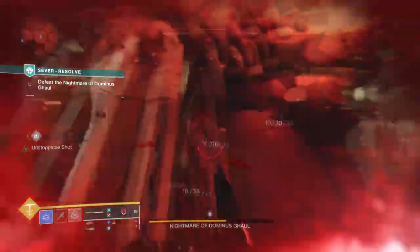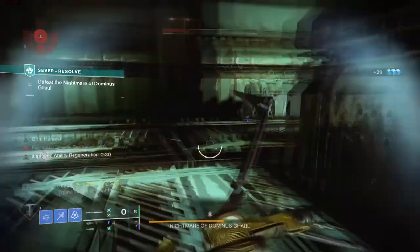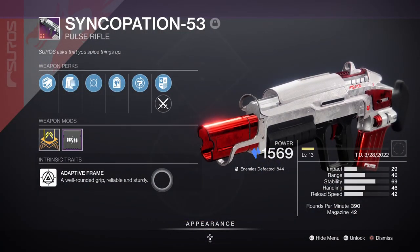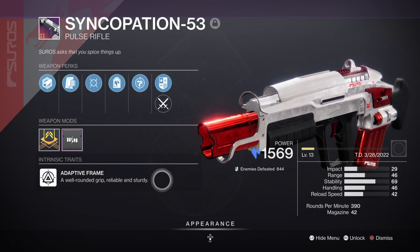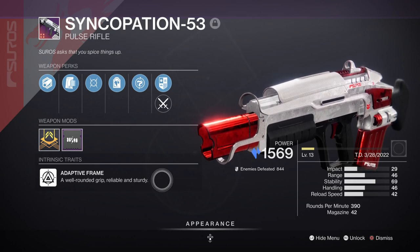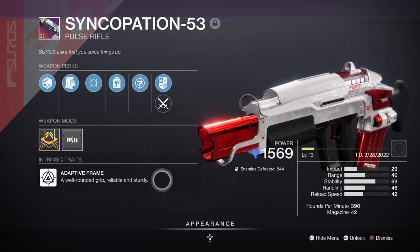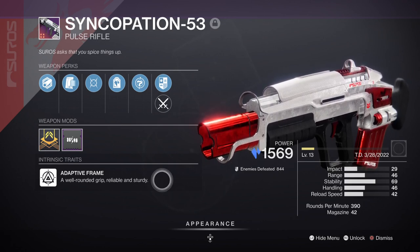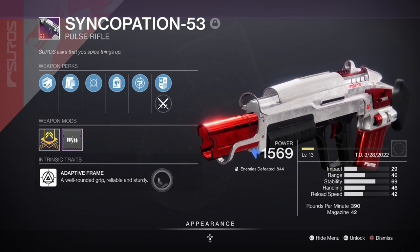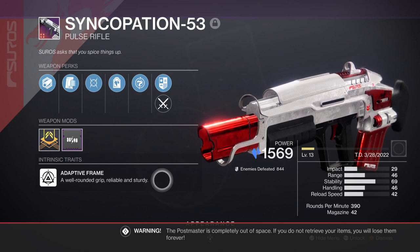For weapons, you're going to need a Stasis primary and an Arc Glaive. The element for the Glaive has to be Arc, as we want to make use of that Light Shift bonus for Arc weapons after a dodge. For primary, use the Syncopation-53 Pulse Rifle with Moving Target and Headstone — it's a great weapon to focus and craft for Stasis-based builds. You'll ideally want Outlaw instead of Moving Target, but if not, it's just fine. You should also try to get the Dungeon Pulse Rifle as it can roll great perks and hits quite hard for quick damage. So you have two options to work towards depending on what you like most.